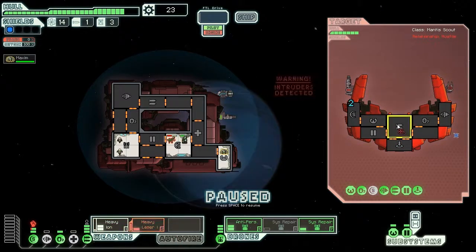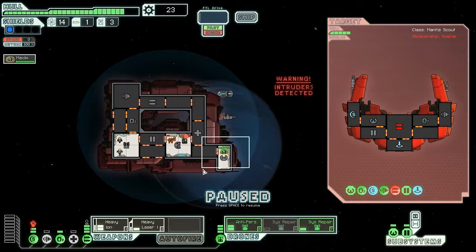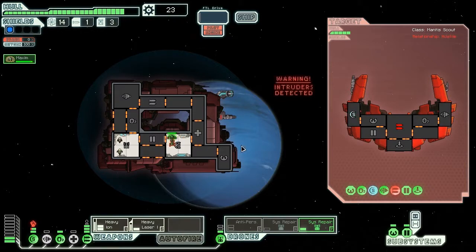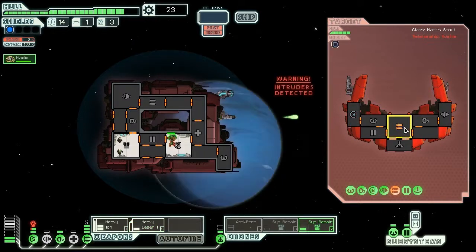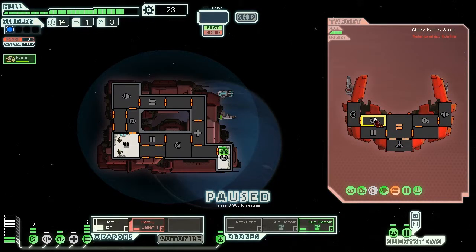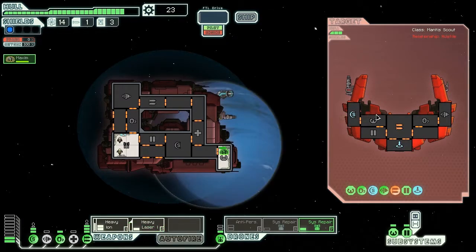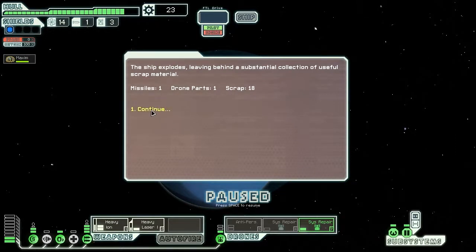Let's take down the weapons this time because I do not want them to get a lucky hit in. I'm going to hit you on your shield — weapons even, just to stop that. He disappeared. I'm not going to make another anti-personnel just yet because I'm running out of drone parts already. His shields are still down — you have a breach, Sunny Jim, you have a breach. You're dead. The ship explodes, leaving behind a substantial collection of useful scrap material.